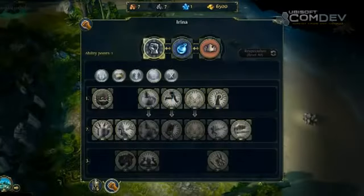Here is the ability tree. As you can see, it is divided into three main tabs: Might, Magic, and Hero.